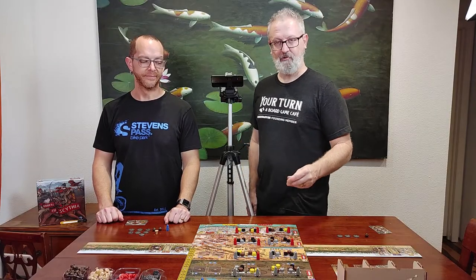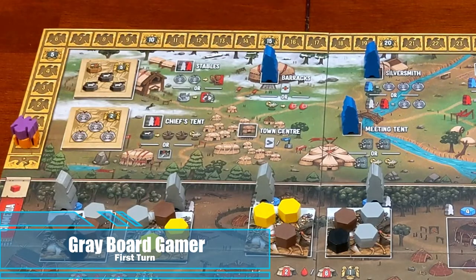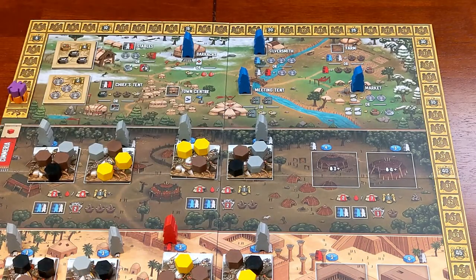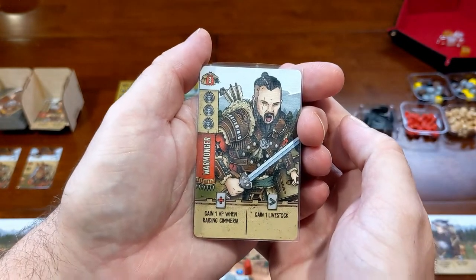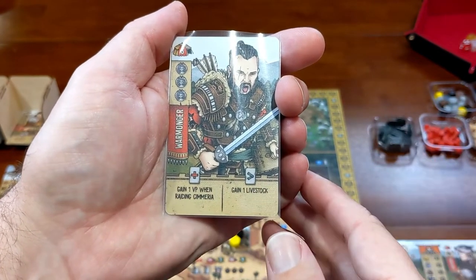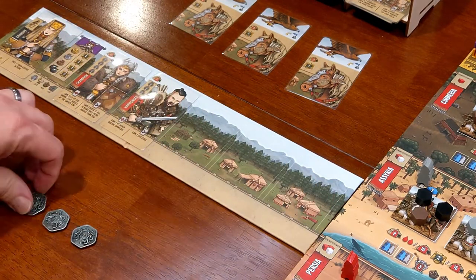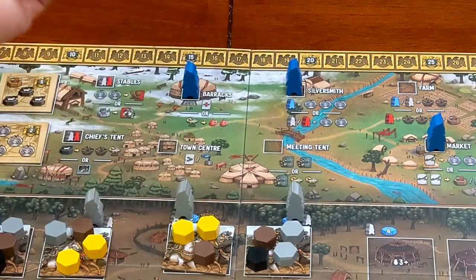Mike has completed his turn. I'm going to take my worker and take my first action here at the barracks, where I can pay silver to recruit one of my crew. Or if I have any kumis — which looks like this little chalice — I can remove two wounds from my crew. I'm going to recruit the warmonger at the cost of three silver. I'll place them in my empty crew spot. Then I'll pick up the worker at the meeting tent, which allows me to draw two cards or one card and two kumis. I will take the one card and two kumis option.